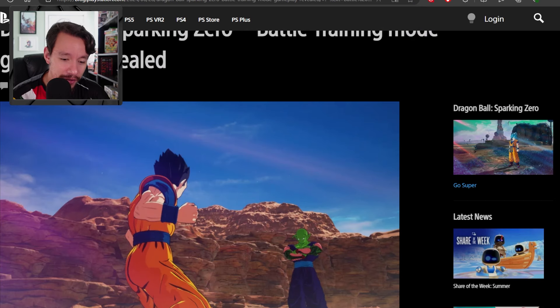Dragon Ball Sparking Zero news doesn't just end with trailers. We got more footage — a deeper dive into the training mode that's going to be featured in Sparking Zero. I wasn't going to cover it, but there's something in this training mode worth noting, especially if you're a Gohan fan. I mentioned wanting more Gohan footage, so here we go — Gohan and Piccolo.